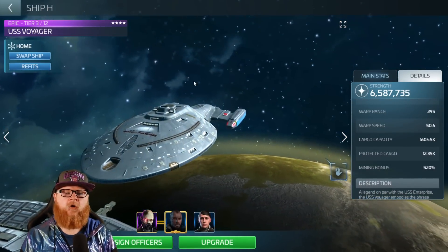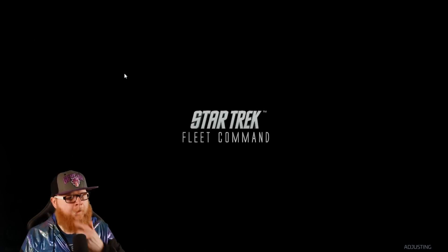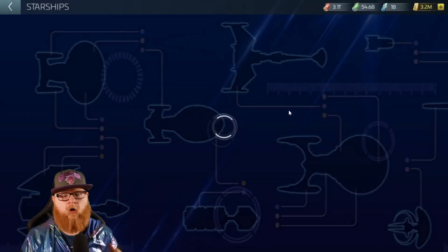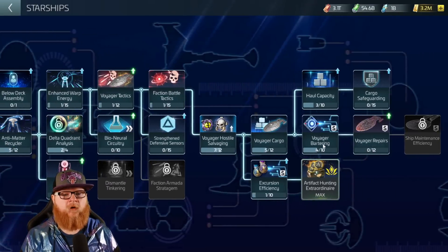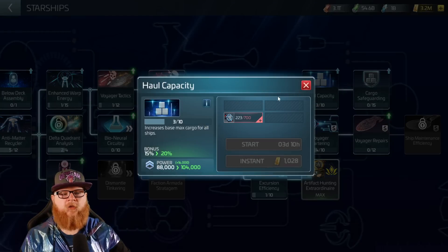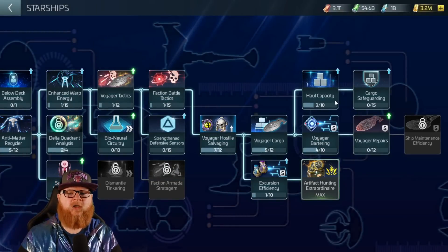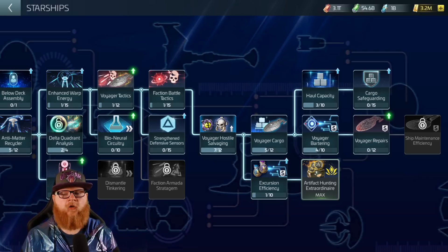This is actually where I use my Voyager for mining. I'm going to load it up here: I Estranged Your World, Lawn Below Decks. I've got a full cargo crew right here. If you come over to my details screen and scroll down, my cargo is now 160,000 with 12,000 protected.